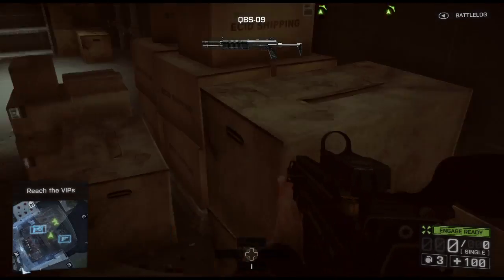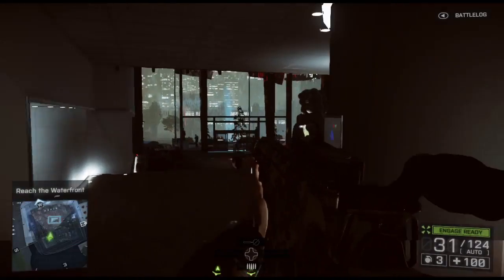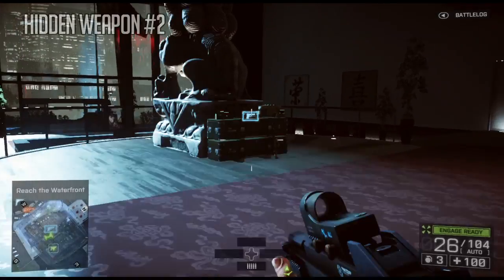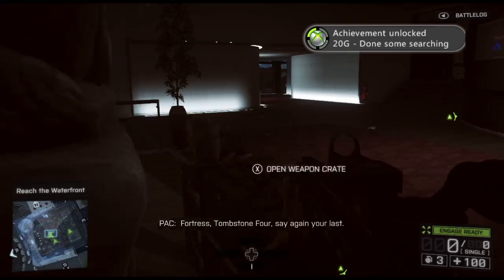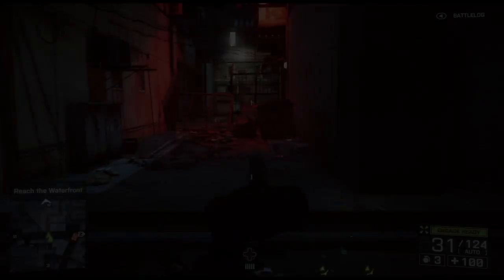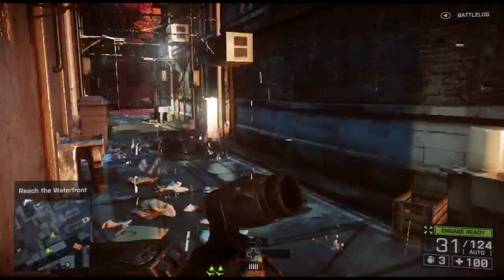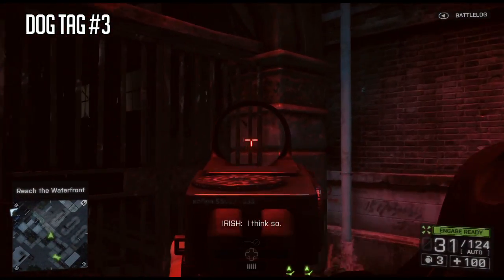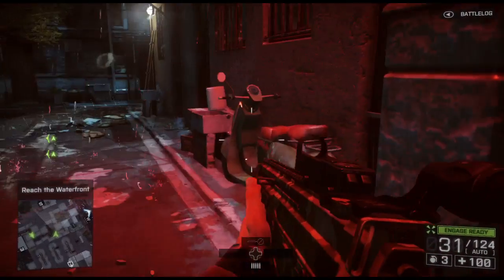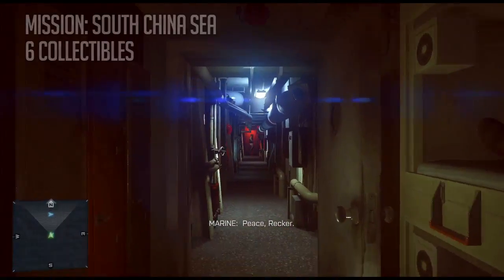Do any of these weapons look familiar to you? Back when I was in the army, I used to shit out QBS-09's for fun. Hidden Weapon number two is by this sweet statue right there. Pick it up - that is the UMP. And the last collectible for this one is after being chased by a tank - you jump over that fence, kinda backtrack a little bit. Irish is the black guy, Pac is the Asian guy, and you are some last name that starts with an R. And that was the last one for Mission 2.